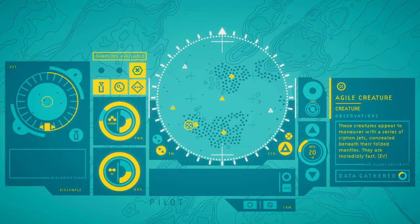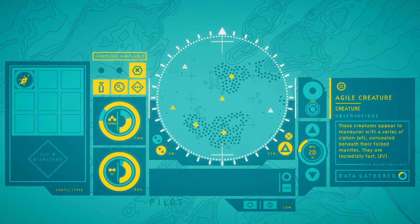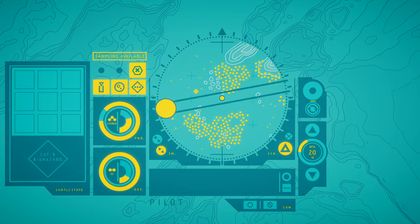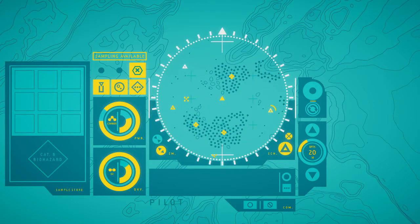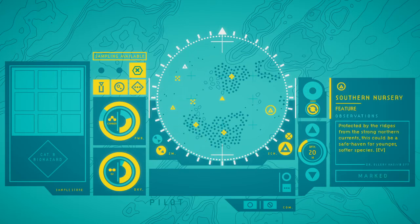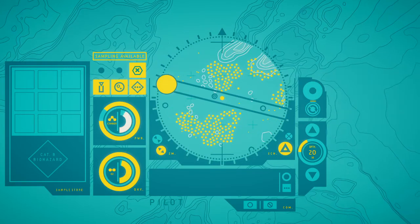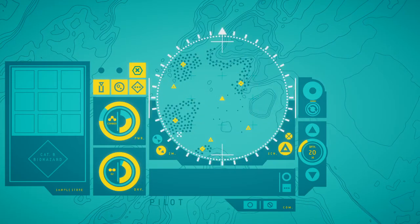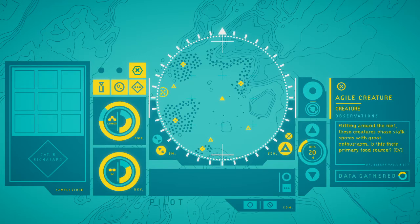'These creatures appear to maneuver with a series of siphon jets concealed beneath their folded mantles. They are incredibly fast.' Sampling is available — 'Stalk spore, fungal 5%, seed 0%.' We'll just take that. 'Southern nursery. Protected by the ridges from the strong northern currents, this could be a safe haven for younger, softer species.' Let's go over there. More little creatures like this over here. 'Flitting around the reef, these creatures chase stalk spores with great enthusiasm. Is this their primary food source? These creatures aggressively pursue certain spores but ignore others completely. Can they detect differences in mineral content?'